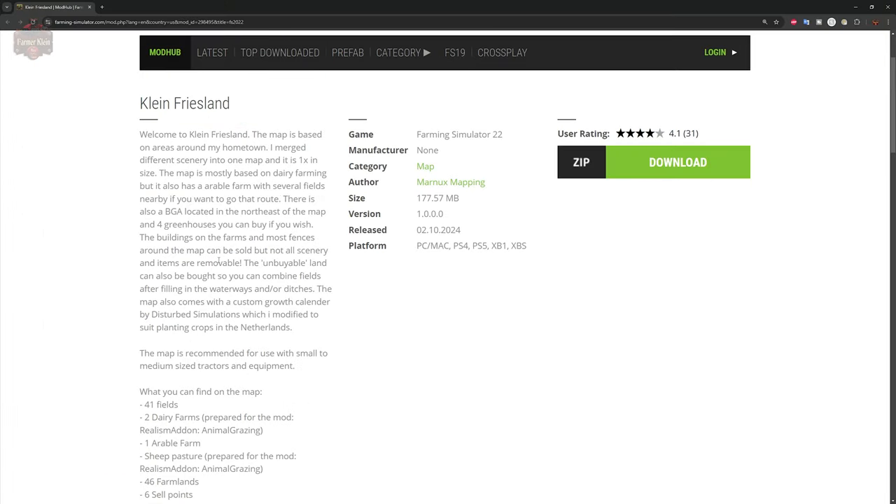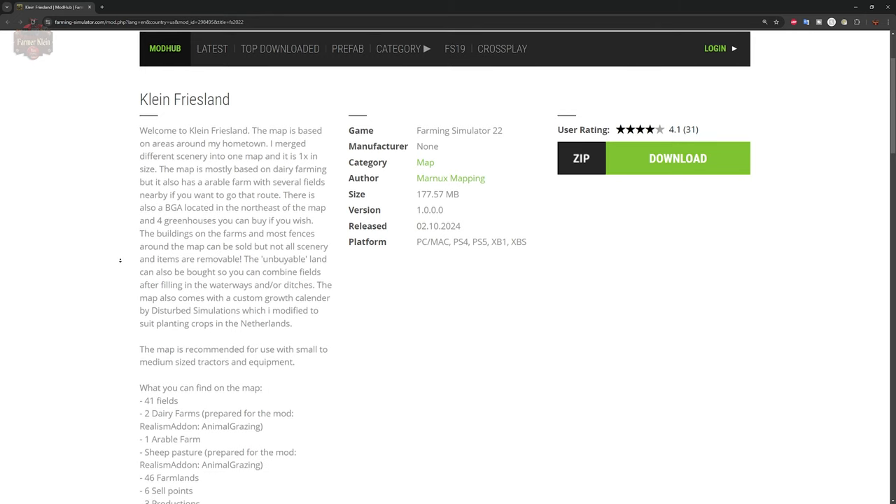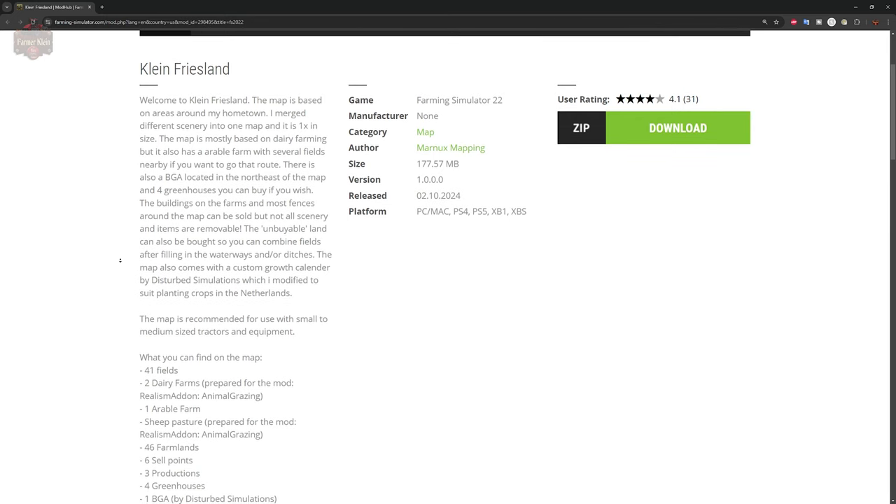The Klein Friesland map can be found on the farmingsimulator.com website or the in-game downloadable content menu. As of the 1.0 release this map is available for all platforms. Welcome to Klein Friesland — this map is based on an area around the creator's hometown, merging different scenery into one standard size map. It is mostly based on dairy farming but also has an arable farm with several fields nearby.